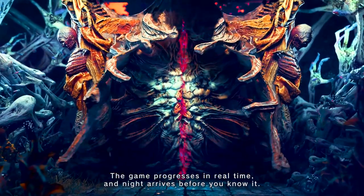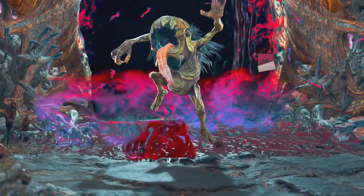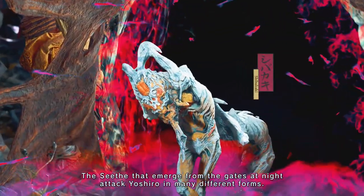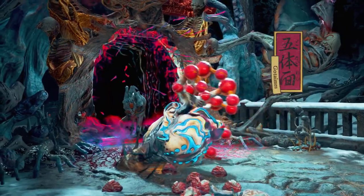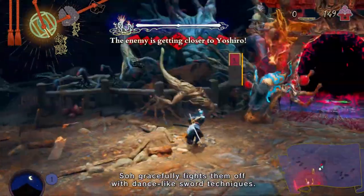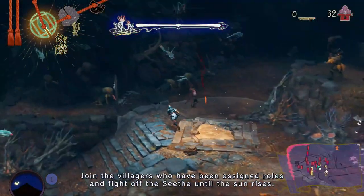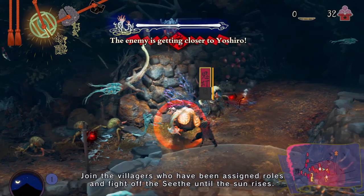The game progresses in real time, and night arrives before you know it. The seeths that emerge from the gates at night attack Yoshiro in many different forms. So gracefully fights them off with dance-like sword techniques. Join the villagers who have been assigned roles and fight off the seeth until the sun rises.